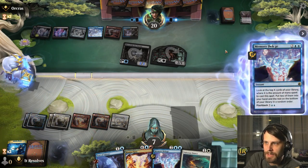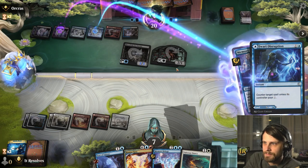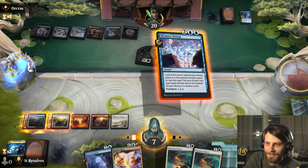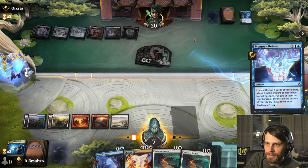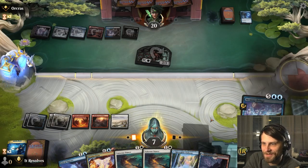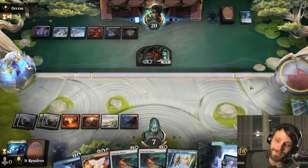Let's Memory Deluge now, especially now that they're activating that hive — that's not something we want to deal with. We're drawing really terribly right now — Jwari Disruption. We literally just have to do this. Look, it's all of our blue lands. We found them, but I think it's going to be a little too late. They just win — we were just so stuck on mana. That's really, really unfortunate.